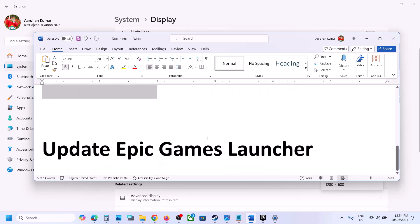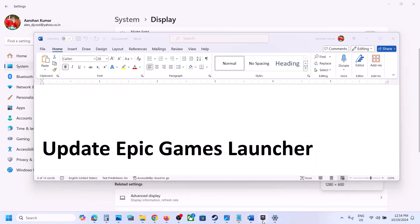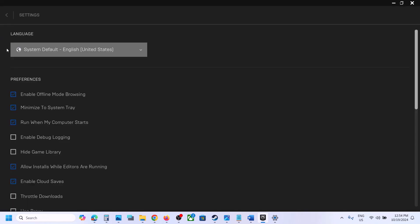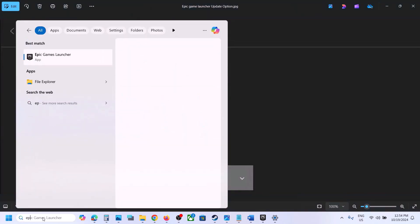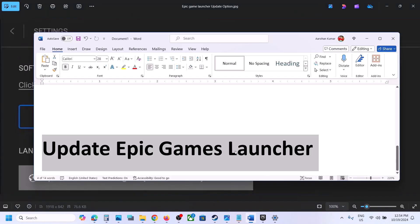The next step is to update or uninstall the Epic Games Launcher if you have it installed. Go to the top-right profile icon, click Settings, and if an update is available, click 'Restart and Update.' Alternatively, you can uninstall the Epic Games Launcher entirely — type it in the search box, uninstall it, restart your computer, and check.